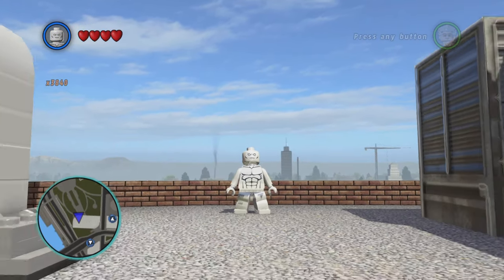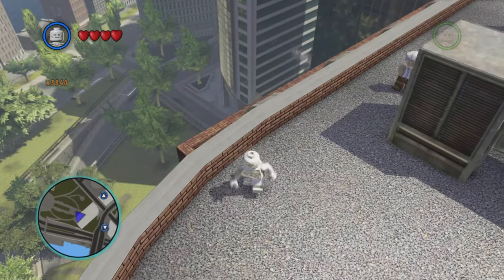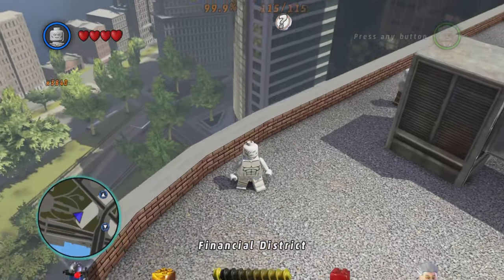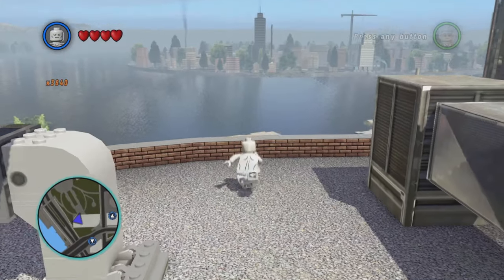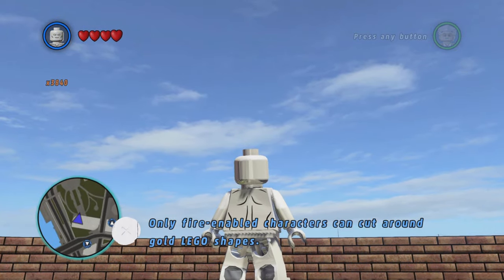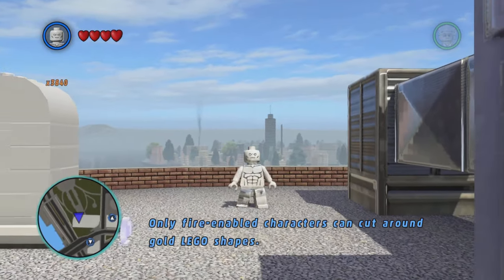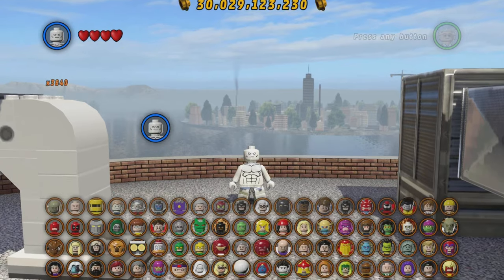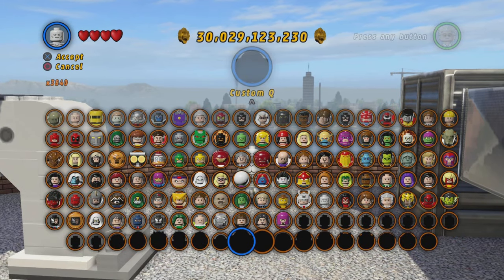I'm kind of disappointed. As you can see, I've got literally everything — all the characters, all the red bricks, gold bricks, minikits, everything — but I'm still at 99.9%. I'm not exactly sure what it is. I'm gonna look into it and see if I'm missing something. This game lied to me! LEGO Marvel Super Heroes — I can't believe it. I thought I 100% completed it, apparently not.